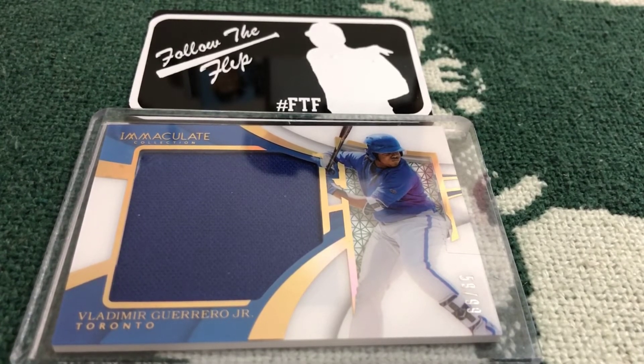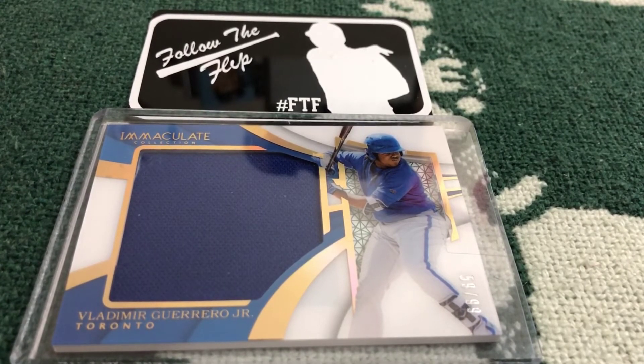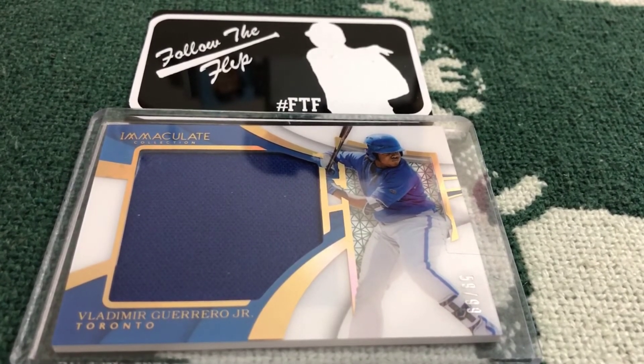I can already see the challenge coming — that perfect storm where it's going to be very difficult to move the higher value stuff. I'll probably come up with better ways to move those items. As of right now, I need a minimum of seven and a maximum of ten spots, so you have a one in seven chance at five dollars to win this relic. It's a beautiful card — I almost want to keep it for my own collection.